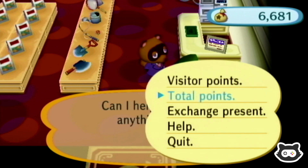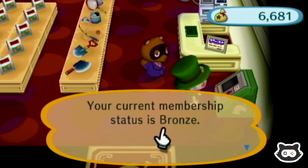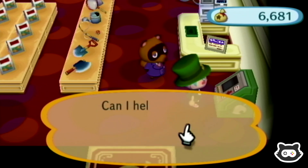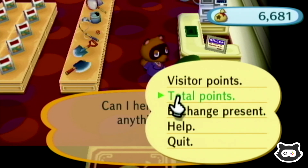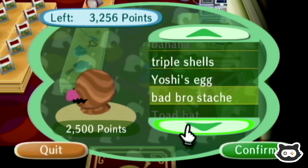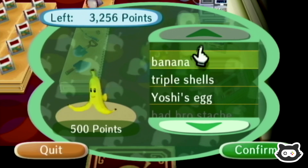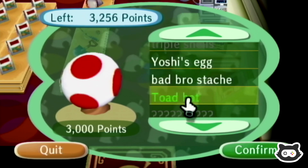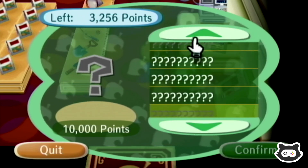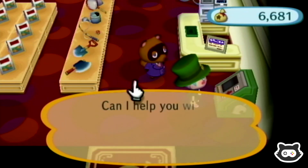Let's check our Nook points. Current point status: 3,256 points, bronze membership. To reach the next level we need 1,744 more points. Let's look at the exchange — oh wow, there's a whole bunch of stuff: the Bad Bro Stash, Toad Hat, Yoshi Egg... it is Mario Day by the way! Triple Shells, Bananas. These bottom ones look new — there might be a Mario Hat in here somewhere. We won't be redeeming the points just yet; we want to save up and see what the other ones are.